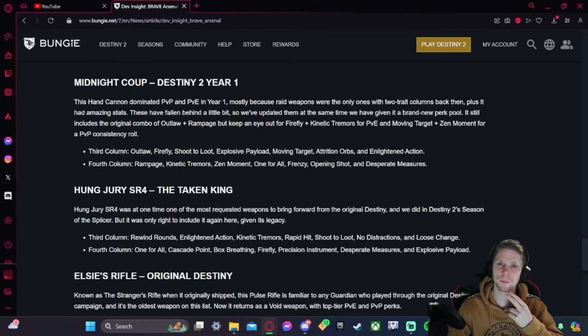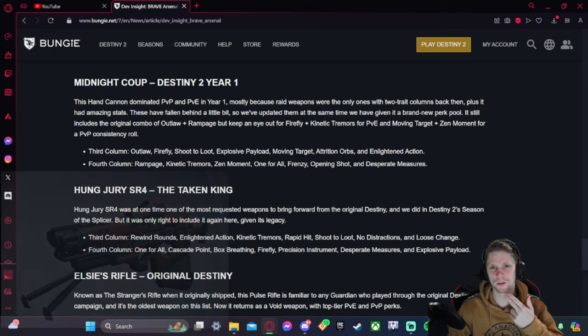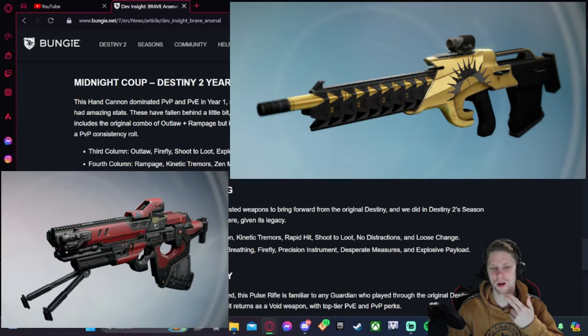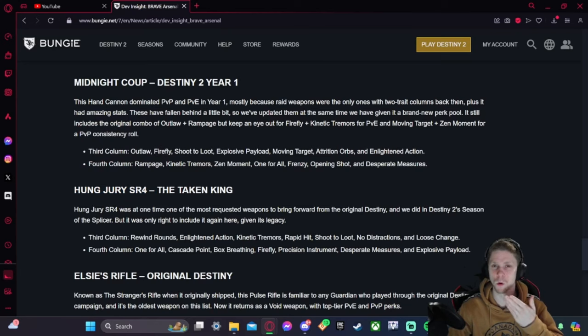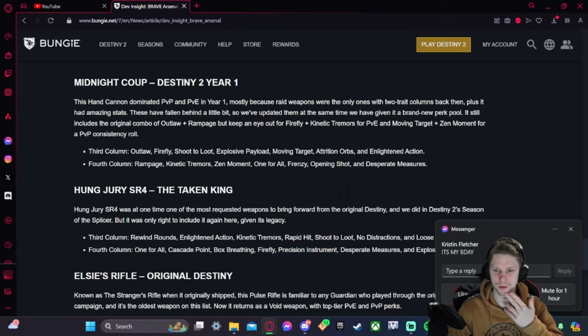Hung Jury was at one time the most requested weapon to bring forward from the original Destiny and they did it in Season of the Splicer. I don't really agree with including it here again — there are so many other legendary scouts they could have brought forward. Unless they're planning on bringing more forward to Destiny 2, this feels like a lazy move. The notable new perks are Precision Instrument and Rewind Rounds.